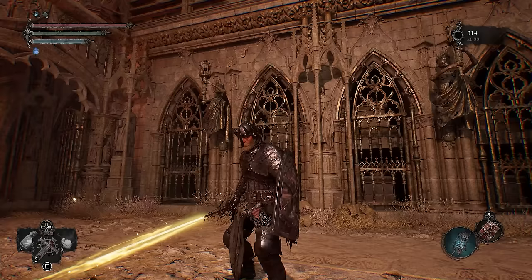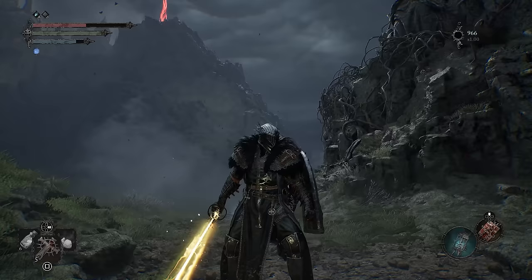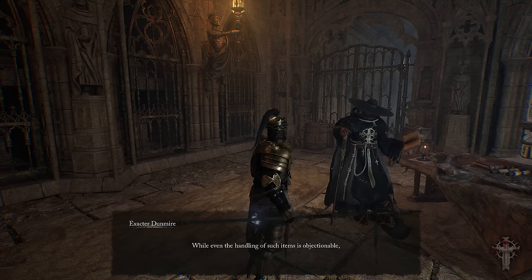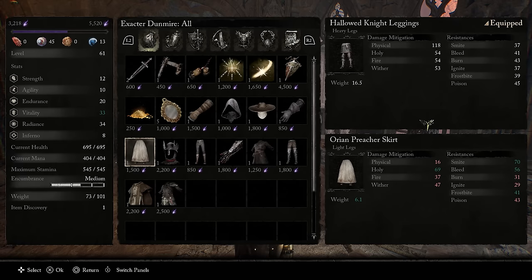Let's get started with these two armor sets: the Purger and the awesome looking Vanguard armor. Both of these you unlock at Executor Dunmire back at Skyrest by bringing him a bunch of specialized items, including a scripture and a rosary that progressively unlock these armors for you to buy from him.